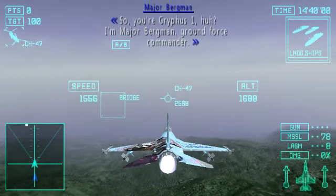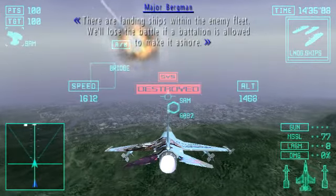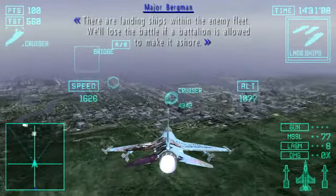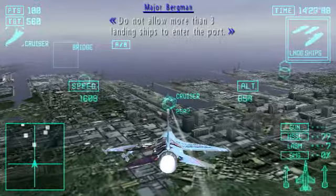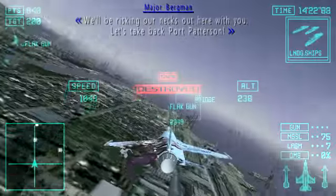So, you're Griffith One, huh? I'm Major Berkman, Ground Force Commander. There are landing ships within the enemy fleet. We'll lose the battle if a battalion is allowed to make it ashore. Do not allow more than three landing ships to enter the port. We will be risking our necks out here with you. Let's take back Port Patterson.